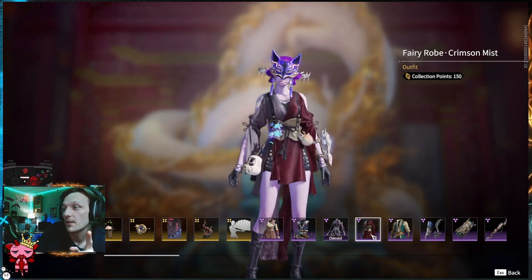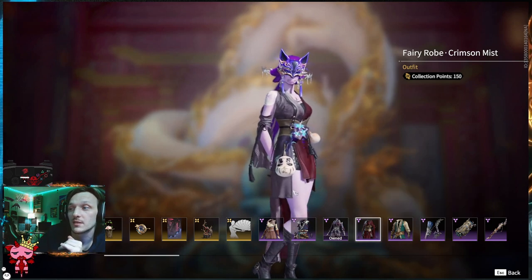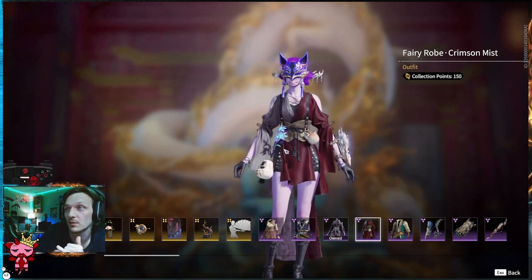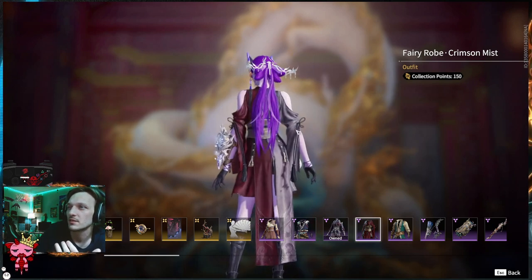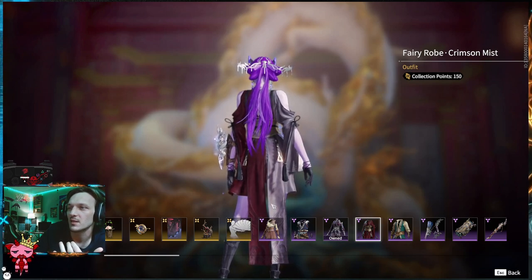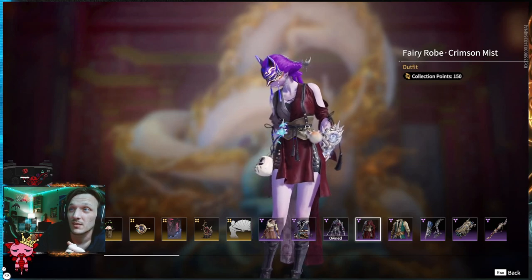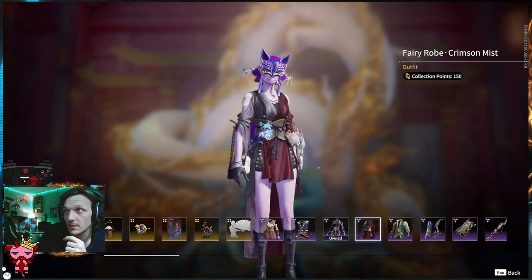Moving on — the Fairy Robe, Crimson Mist. This is a Tessa exclusive. This is a really cool outfit in my opinion. It's got the mixing of colors split down the middle — maroon and gray, red and whitish. I vibe with those colors a lot. Each tassel is independent with a shared design — that's wicked. It's got a little belt section too, and the fluffy cluster is here.